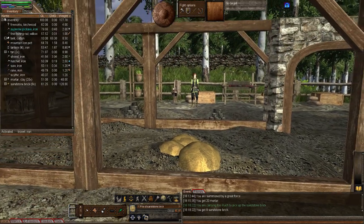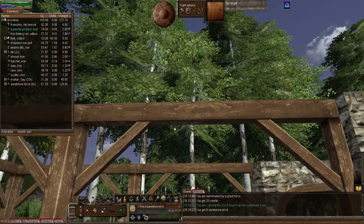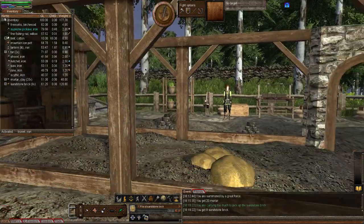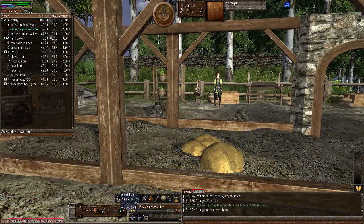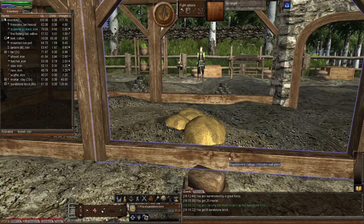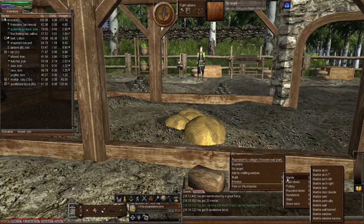Remember, in order to build a wall in a structure you first need to have planned all of the walls so they look like this, and then you activate your trail. Because we're dealing with stone and like resources, right-click on the wall plan, go to Build, and then choose your choice of what type of wall. I'm going to do a sandstone wall.